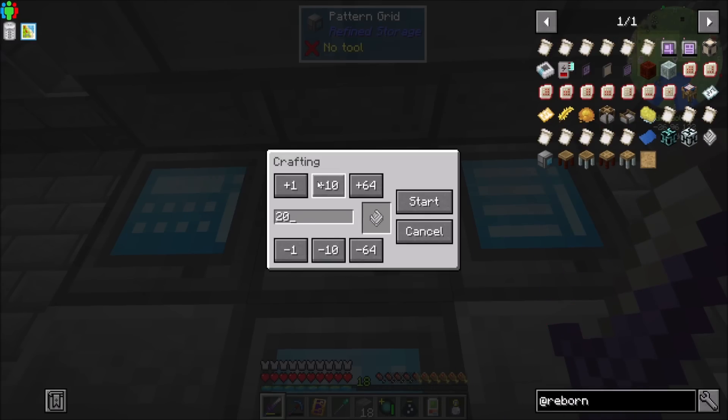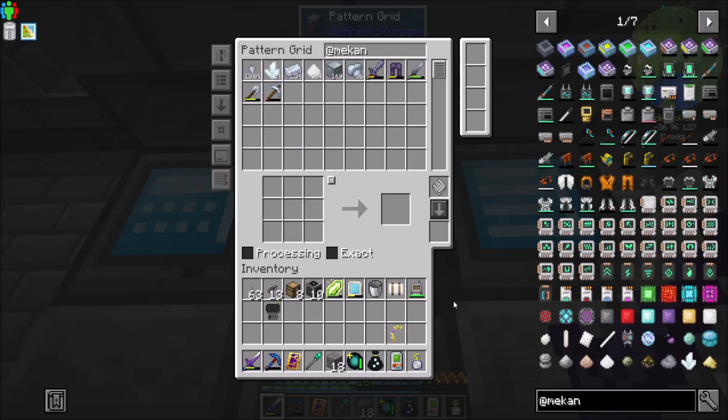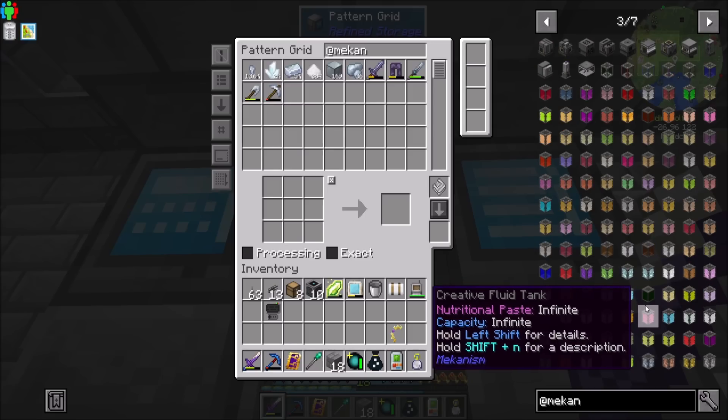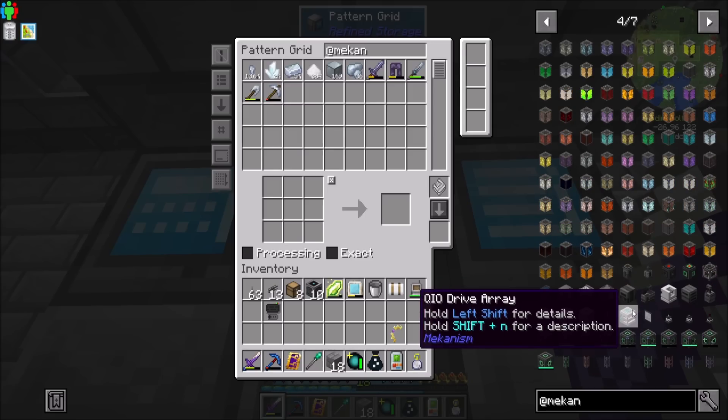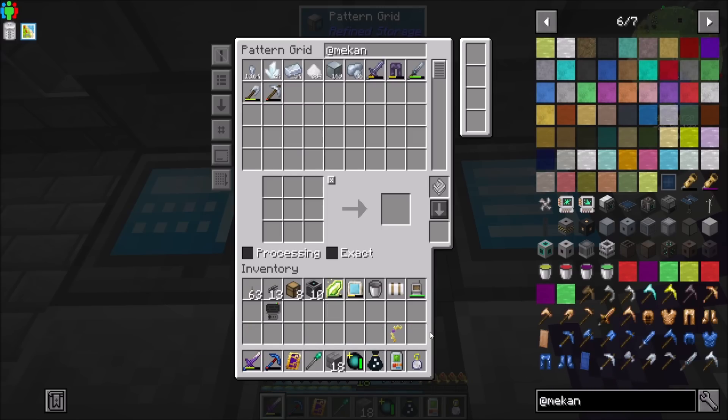Speaking of more crafting patterns — I should probably get a few of these because it's time to break into Mekanism. Mekanism is a high tech mod, there's a lot to this mod — a lot of cool stuff you could do. It's got machines, power, items, fluids, transfers, upgrades, teleporting, nuclear reactors, fusion reactors, nuclear fuel, power storage, teleportation — a million things in Mekanism. If you guys haven't played with Mekanism before, it is just basically one of the coolest tech mods out there. There's just so much content in it.